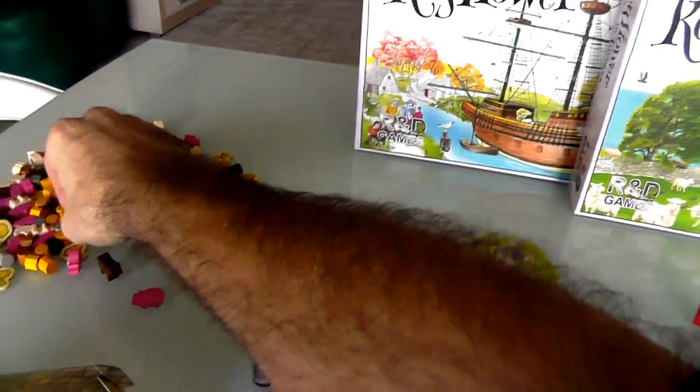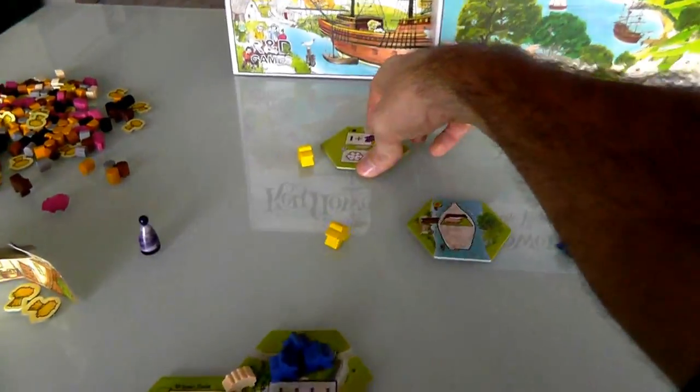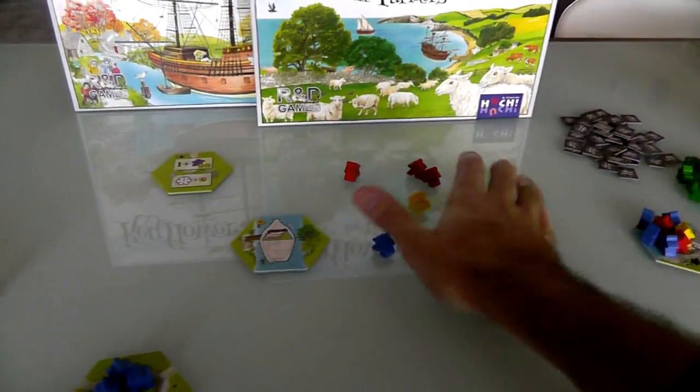We've activated all our stuff, we get a bunch of new things. Jen got this pigsty, I got this shepherd's hut, I got this carpenter, Jen got this store, Jen got this boat, and I got first player. I'm holding on to first player again, and once again I got two more gold. All of these guys who were used in the bidding go away. Nobody wanted this boat, so it's removed from the game.